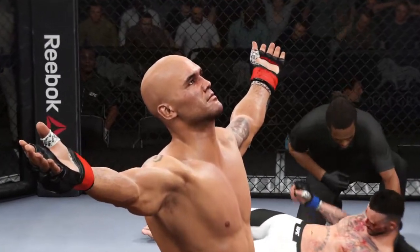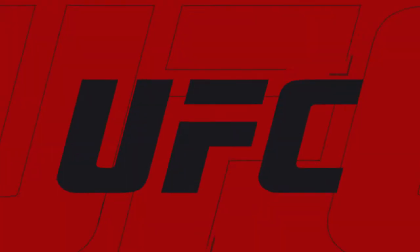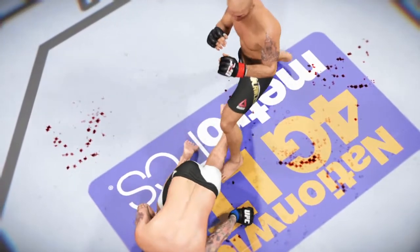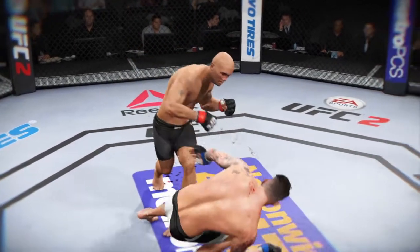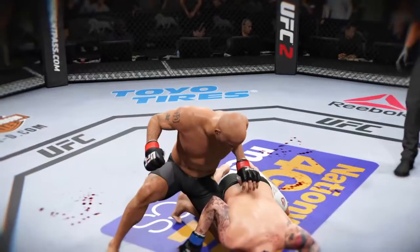And he got the victory from ruthless, brutal ground and pound. Let's check out the action on our fight replay. This is the shot that drops him. Perfect technique. He's clearly hurt badly here. Here's the knockdown — vicious strike. Great angle here.